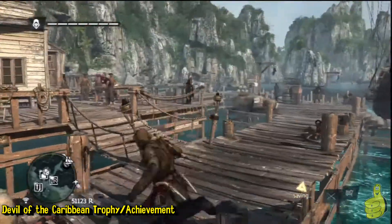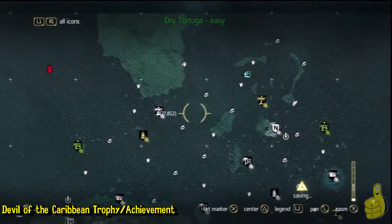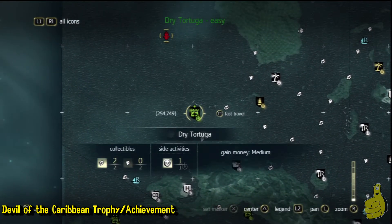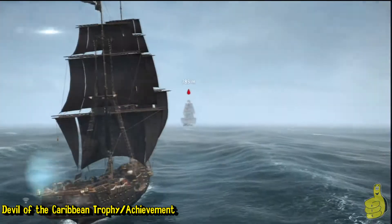El Impoluto — whatever he's called — is in the northwest corner, so I'm going to fast forward to the fort and head over there.